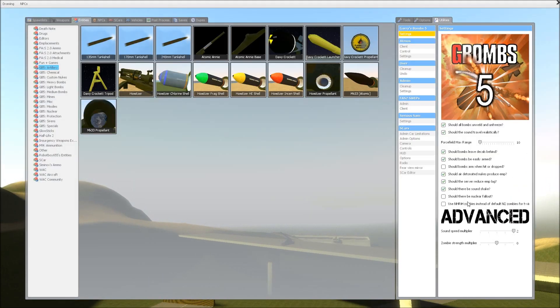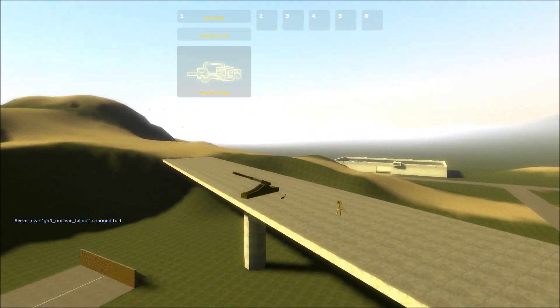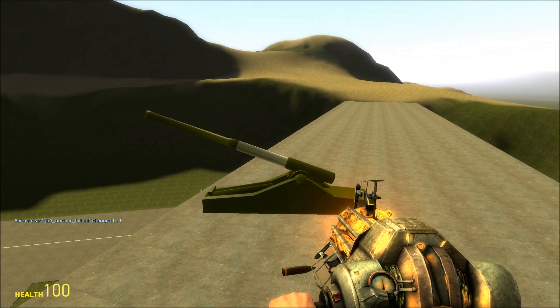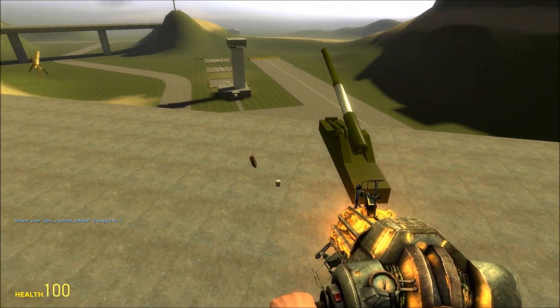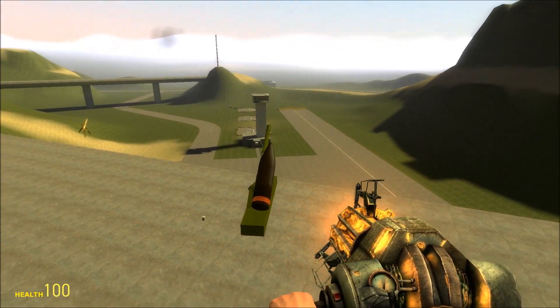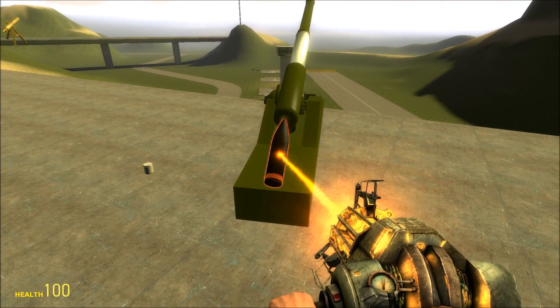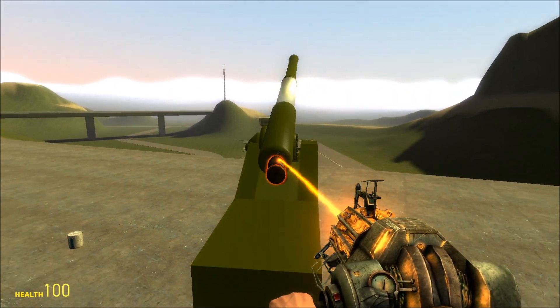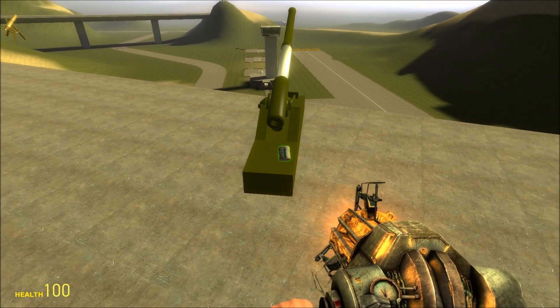That was a big one. We're going to turn on nuclear fallout and take a risk here. Last video I made on this, the Atomic Annie did not work at all — it blew up in the chamber, or the round was a dud. If you armed it in the chamber, it would blow up. If you didn't, it would just blow up in the barrel, or be a dud and just fly out.